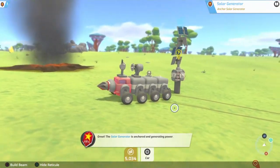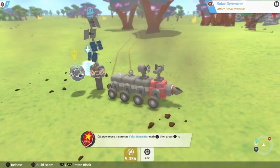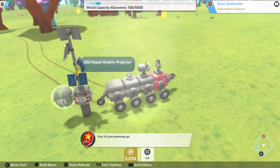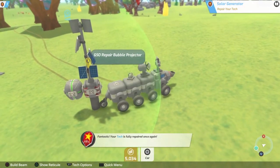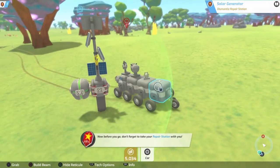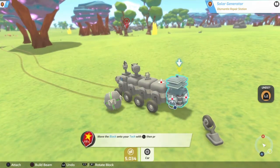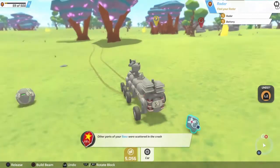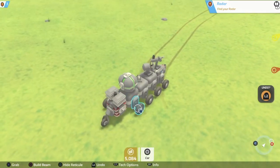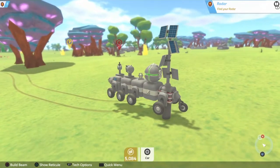Solar generator is anchored and generating power, and the repair bubble can be powered by the solar generator. You're going to see how this can get more powerful in a minute - right now I would have to attach it to my back and redeploy it. But you can attach it in a way that makes your entire tech capable of anchoring, and now you can anchor. That's definitely more powerful, but there's even more.